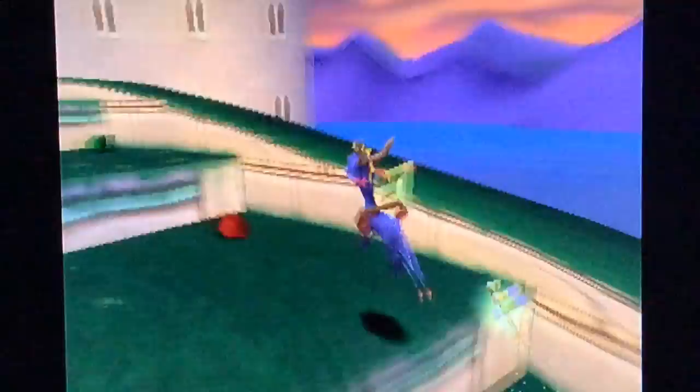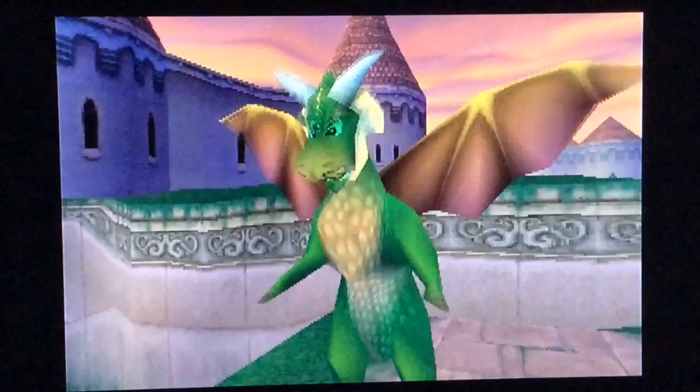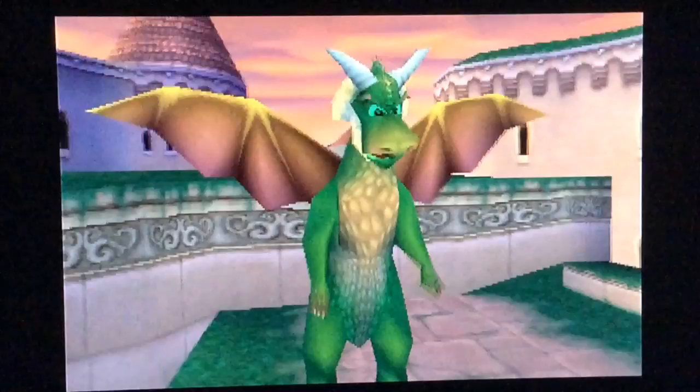It was the first level I skipped getting all the dragons. Let's free Nils. Welcome to Town Square, Spyro. Begin exploring by gliding to that area with the bulls. Use the L2 and R2 buttons to get a good look.